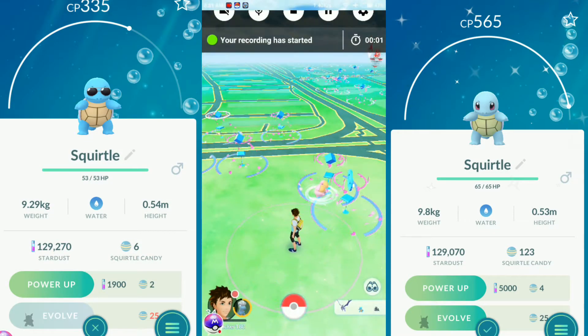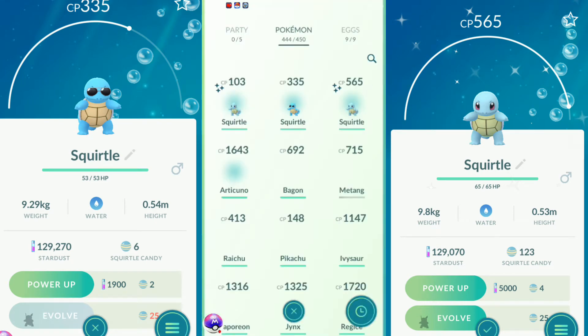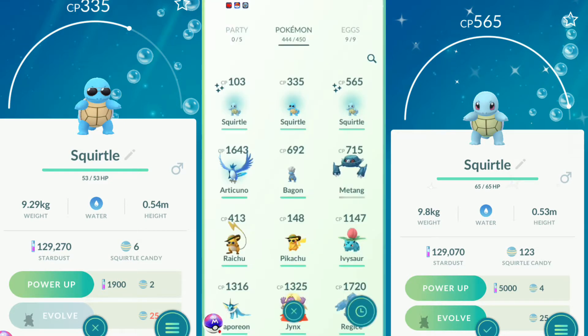Hey, what is up my friends and welcome back to another Pokehacker video. In today's video, I think I'm the first trainer who got a sunglasses Squirtle — not as a shiny, but it has the glasses which was from the square. And I want to tell you how you can do it.